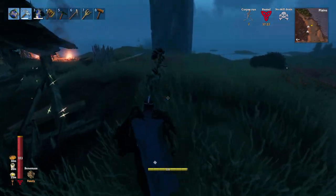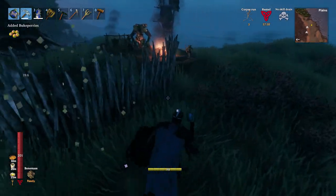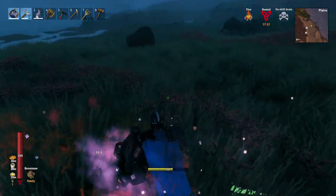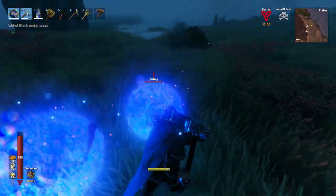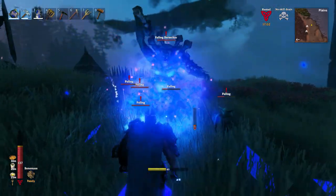Despite me sprinting up to this shaman, I'm able to get the drop on him. That's so satisfying — just killing him in one hit. Let's go ahead and take the rest of these guys out while dodging Deathskitos. Those Deathskitos are no longer that difficult — you just block them and give them a good swipe. One swipe is more than enough.